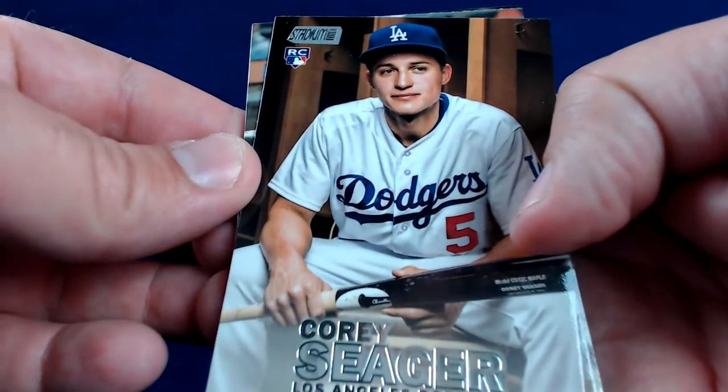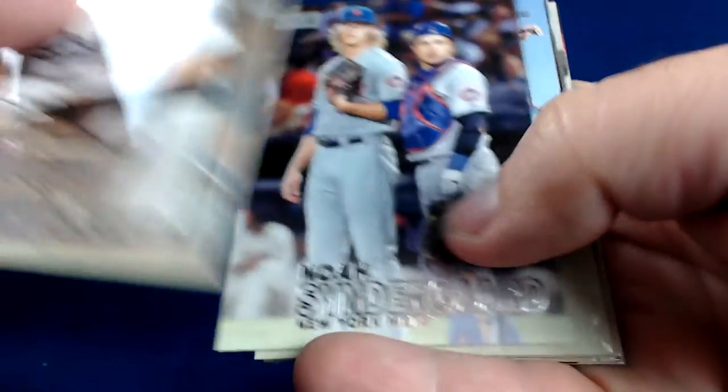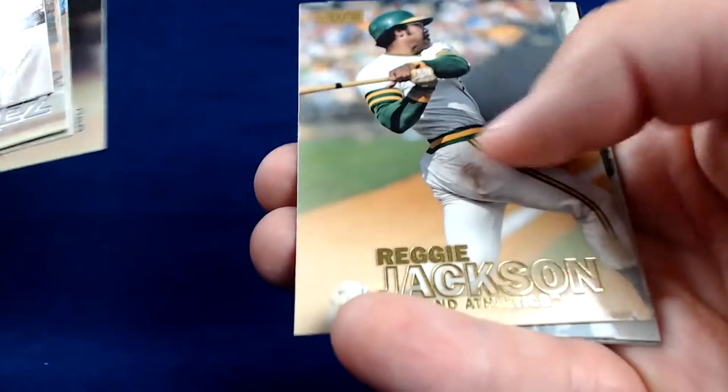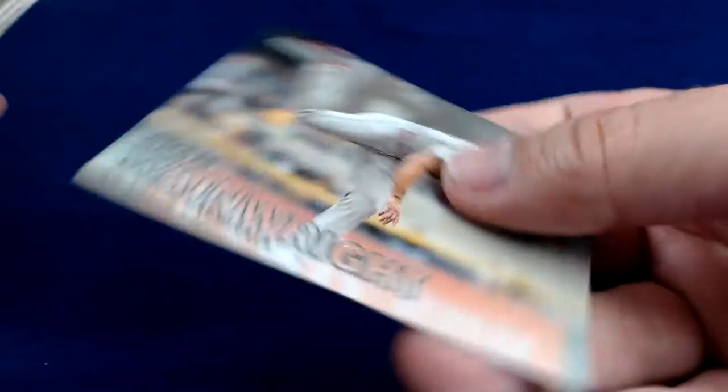Pack number one featuring Carlos Correa on the front. Right off the bat, we have a Corey Seager rookie card — that's a nice one. Adrian Gonzalez base. Noah Syndergaard. CJ Wilson. Sean Doolittle. Reggie Jackson gold parallel. Jackie Robinson — beautiful card. And Adam Wainwright.